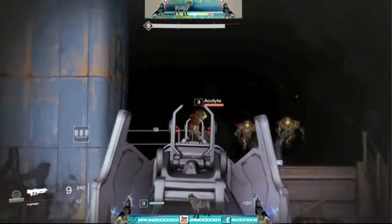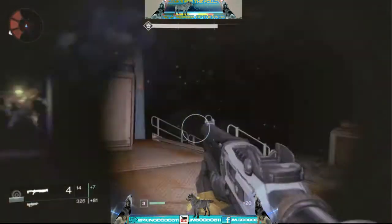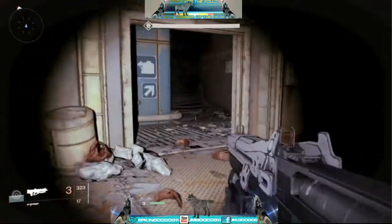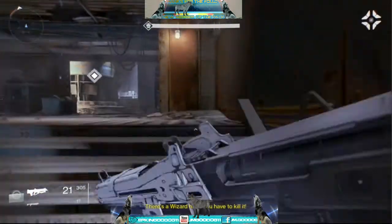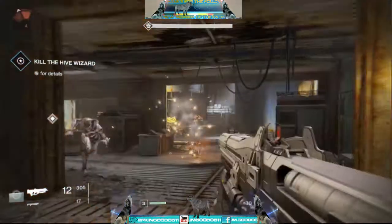The Apocalypse guys are pretty easy to kill. They just throw in little minions to screw with you, then they throw in the big ones that are more dangerous. Here's another one running at me, and I think there's a Wizard back there.